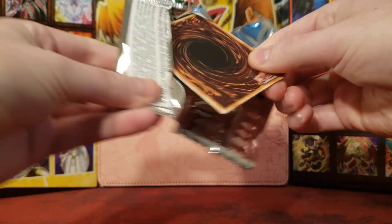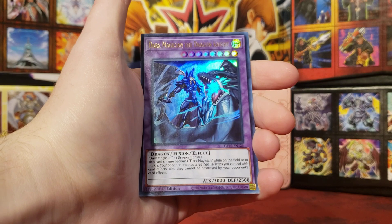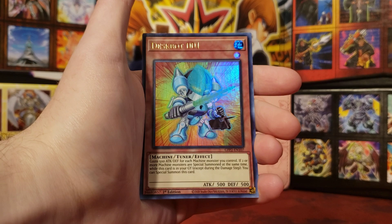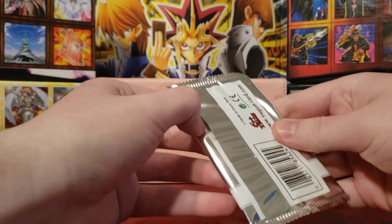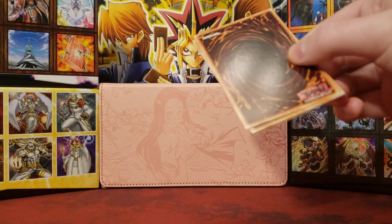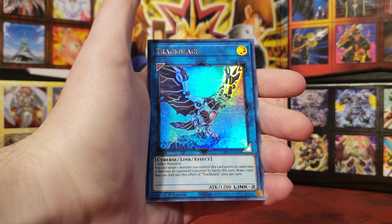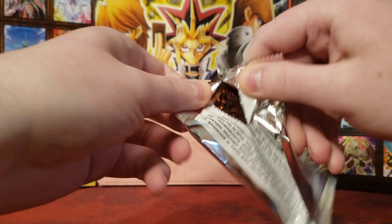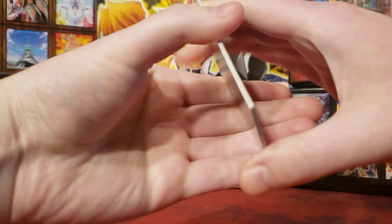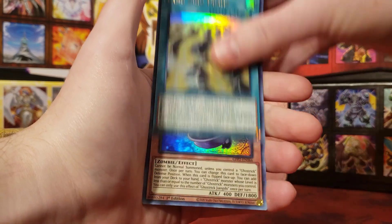Four packs left. We start off with The Agent of Force Mars; Chimeratech Rampage Dragon; Dark Magician the Dragon Knight — pretty nice reprint; Deskbot 001 — love Deskbots; and Princess Cologne, which goes with the Box of Friends archetype. Next pack: Vision Hero Gravito; Retaliating C; Majesty Hyperion; and Shadow Vampire. Getting a little scared here. Cyber Dragon on the front. We start off with Sandwich; Generaider Boss Stage; Ghost Trick Mary; Yang Zing Prana; and Ghost Trick Yong Shi.